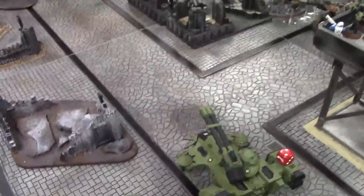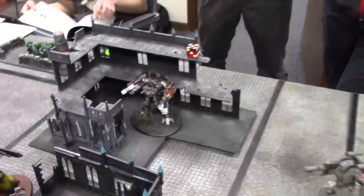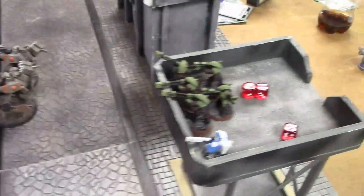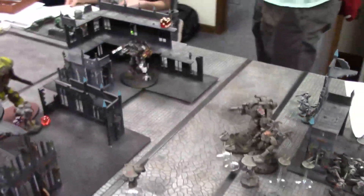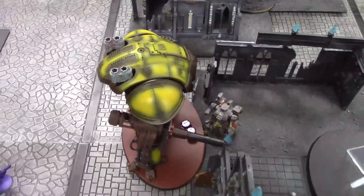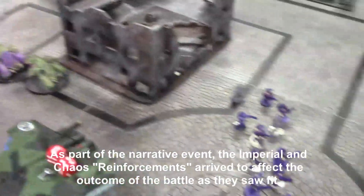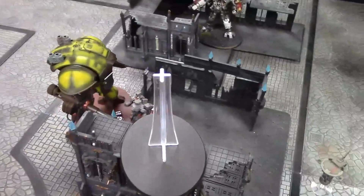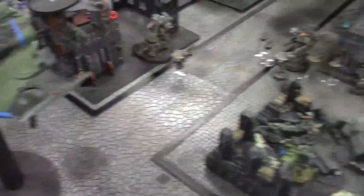Turn four is bloody. The Hammerheads backed off and tried to take out the Dread Knight — shot by all the Broadsides, marker-lit by Pathfinders, and hit with rail rifles, bringing him down to two wounds before he shunted away. Crisis Suits were mauled by firing and close combat from a Knight. The other Knight was taken down by combined fire from units in the back. Guilliman charged forward and took out the Tantalus. The Storm Raven is still chasing the Tiger Shark but was unable to deliver any wounds — two saves made from the hits delivered.